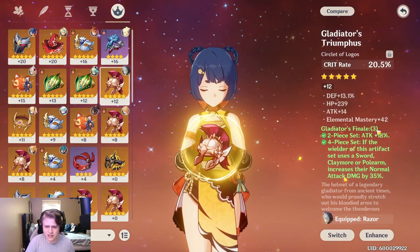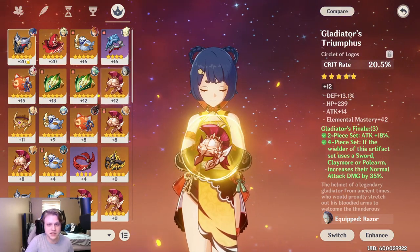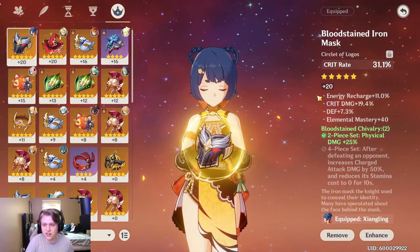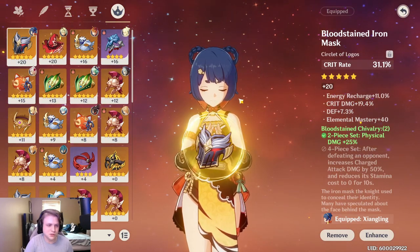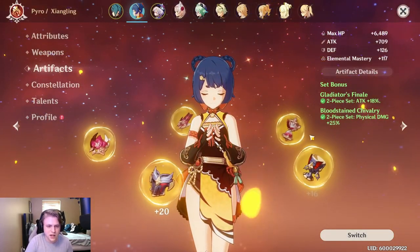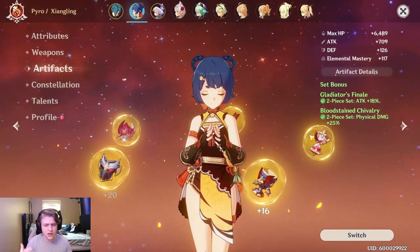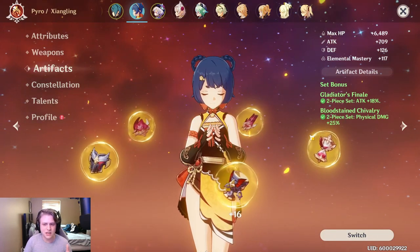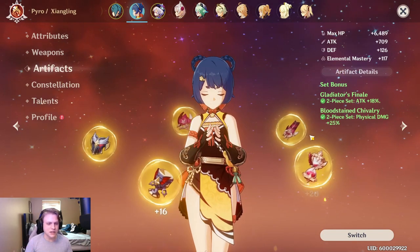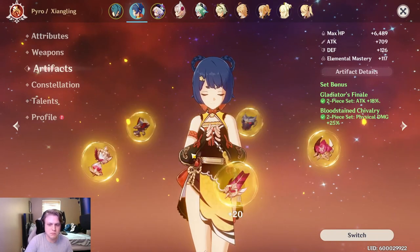If my substats on my Gladiator's helmet weren't so bad, I would probably be using that rather than my Bloodstained mask. But my Bloodstained mask has good crit rate and got lucky on the crit damage rolls, so that's why I'm using it. I still get the plus 25% physical damage bonus, and testing both options shows it kind of equals out in damage — except my mask does hit a little higher and I crit more often since it's leveled up more.